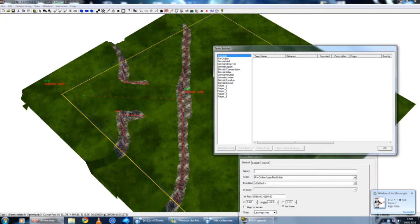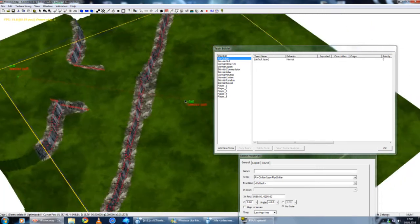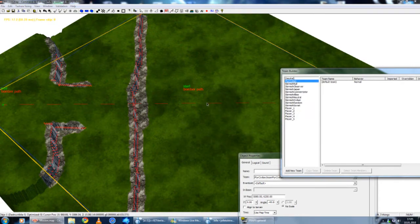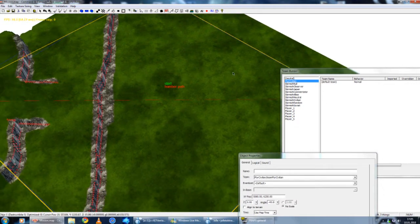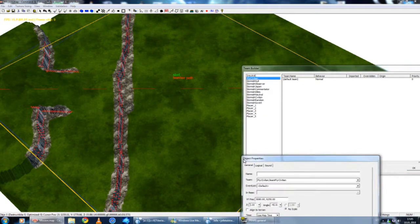You can build teams here. Since there are many ways how you can build teams, you can build teams here, you can build objects and set those objects in teams. You can also build five engineers and all those here, and create a new team and put them in the team, but I don't want to create them that way.